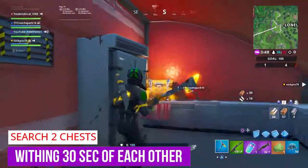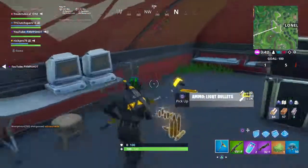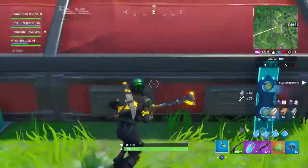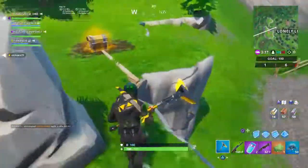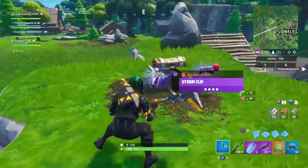For the next challenge — search two chests within 30 seconds of each other — I recommend going to the spot close to Lonely Lodge at the outpost, because the two chests are ridiculously close to each other. There are other chests you can search close by, but these two are the ones I recommend the most, seeing that not a lot of people go there since the ballers don't spawn anymore.